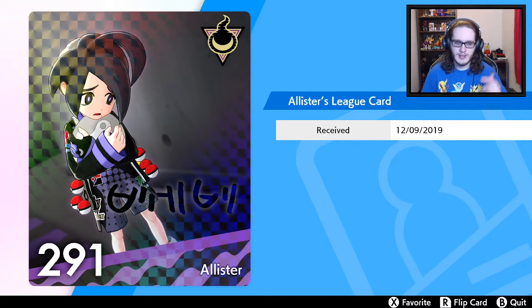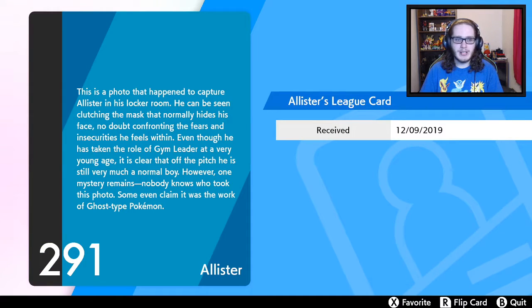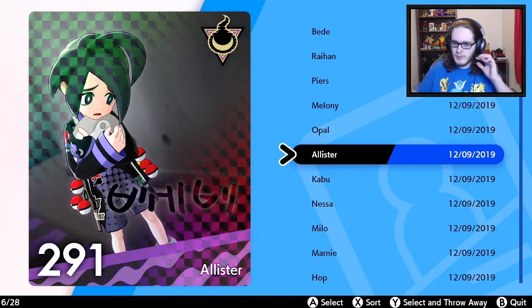I love this card — this is probably my favorite rare card because you get to see his face and it's just this sad little kid. Allister number 291: This is a photo that happened to capture Allister in his locker room. He can be seen clutching the mask that normally hides his face, no doubt confronting the fears and insecurities he feels within. Even though he's taking the role of gym leader at a very young age, off the pitch he's still very much a normal boy. Nobody knows who took this photo — some even claim it was a Ghost-type Pokemon. I like to picture a Mimikyu with the mask and with a camera.